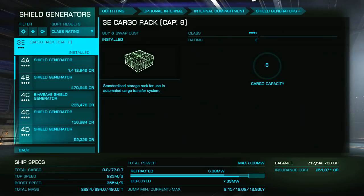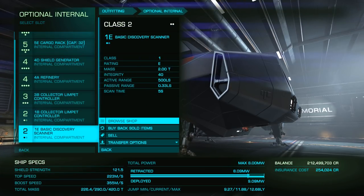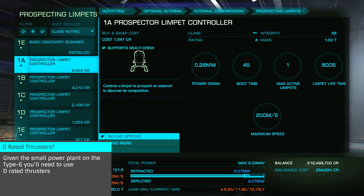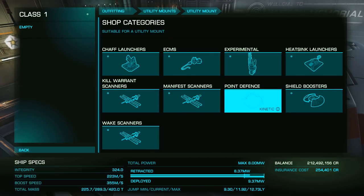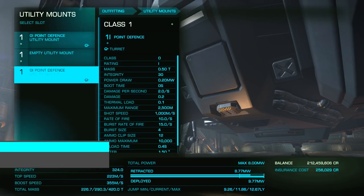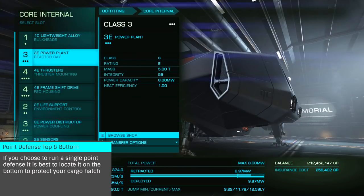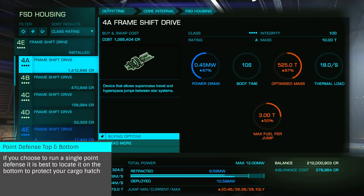As for our other modules, we'll be doing a standard jump range build, but, depending on the ship, we'll want A-rated thrusters to make moving in the asteroid field easier. As with all of my builds, we'll add a shield and, if possible, shield boosters. For our utility slots, we'll want to add two point defense — one for the top and one for the bottom of the ship. It's likely at some point a pirate will attempt to hatchbreak you while you're mining, and point defense can protect against those hatchbreakers.